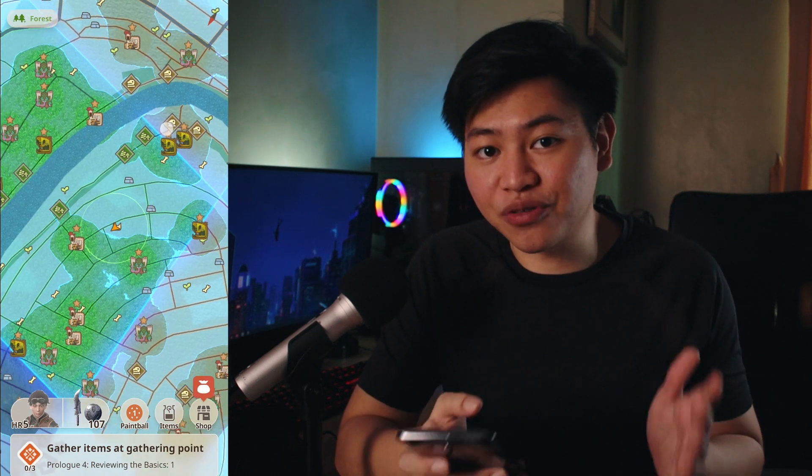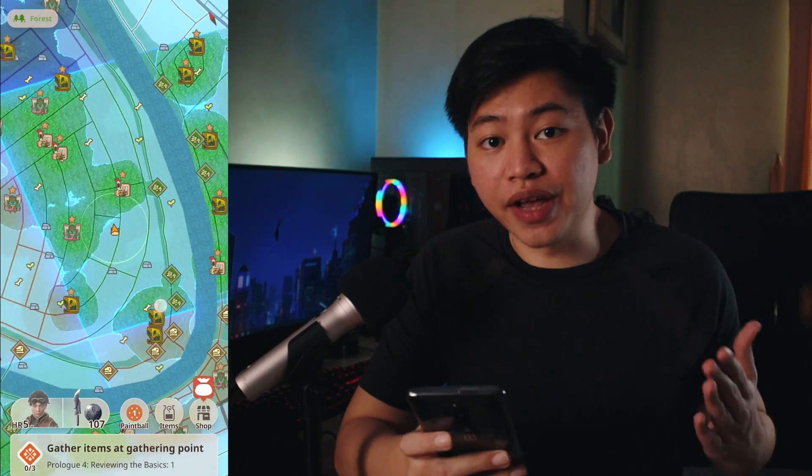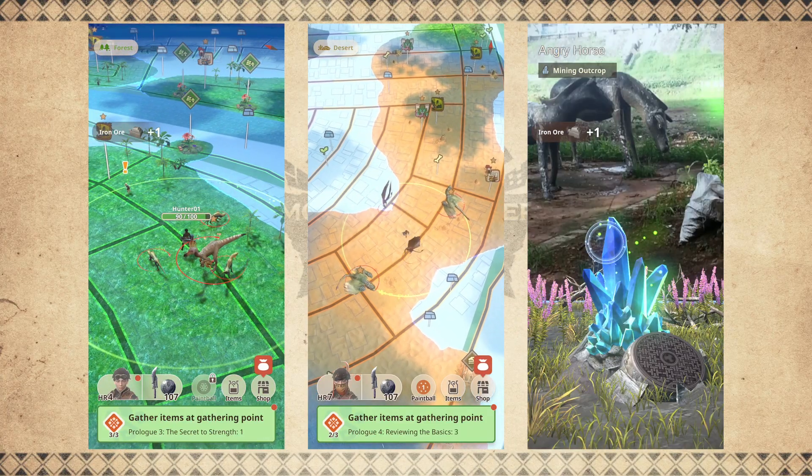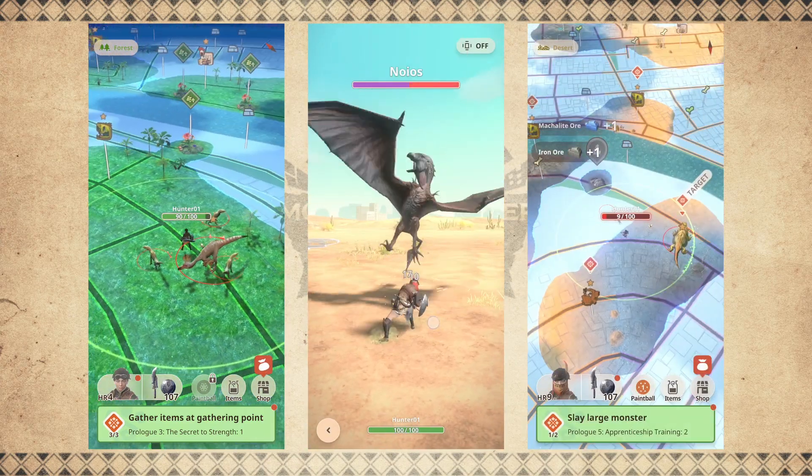The game's map will display nearby monsters and gathering points. These will vary depending on which habitat you are in. In Monster Hunter Now, there are three different habitats: the forest, desert, and swamp.